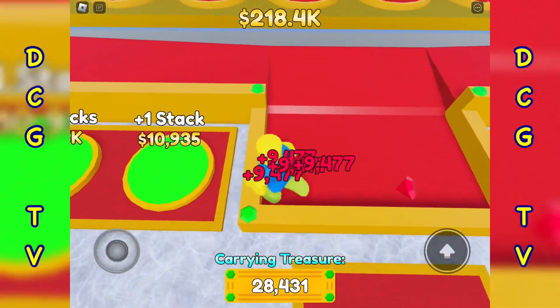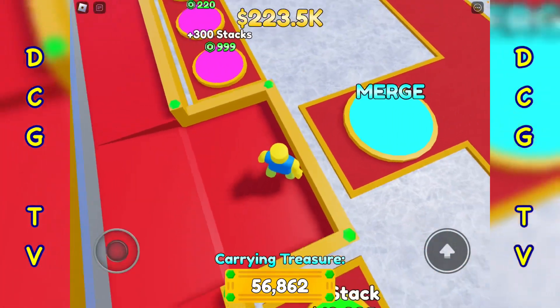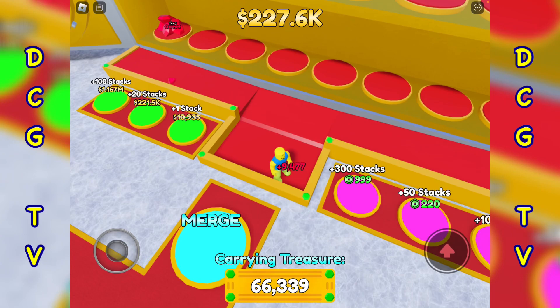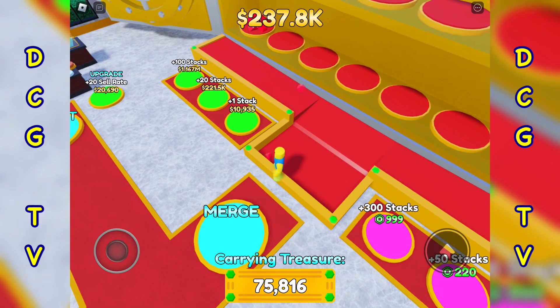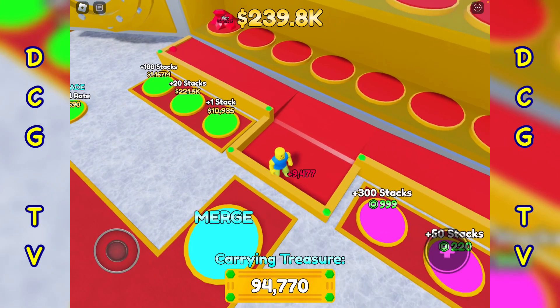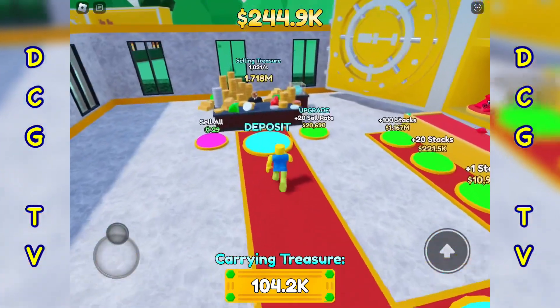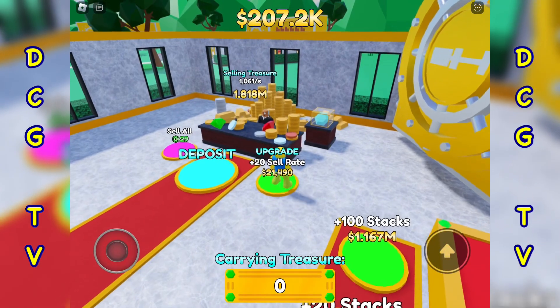Let me deposit these. I think I'm going to need to upgrade my rate a little bit. Actually let me just collect that. I don't know whether they've done it on purpose so they get people to buy the auto-collect, but you don't have much of a radius beyond around your character to collect — see, it just goes straight by. That's a bit frustrating. So if a developer is watching this, please make that better.